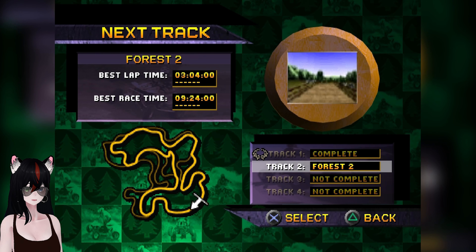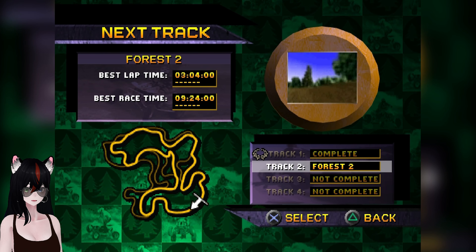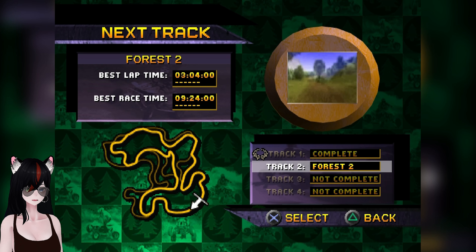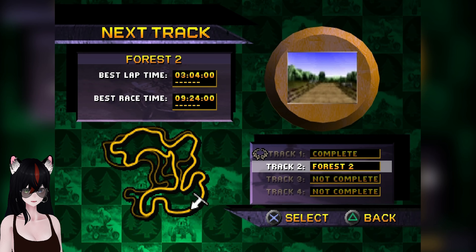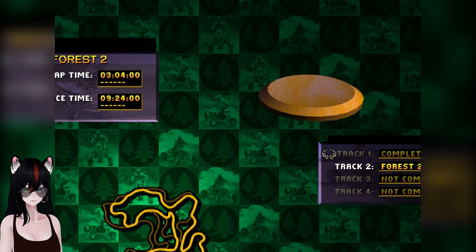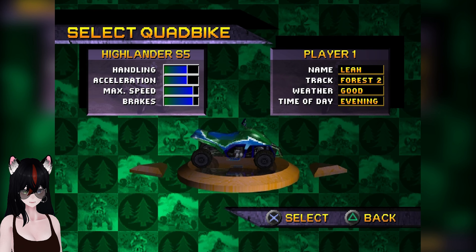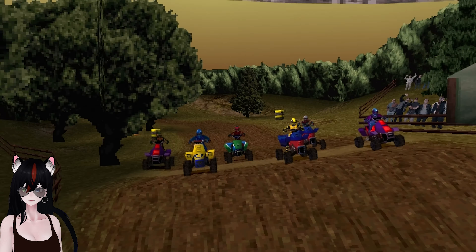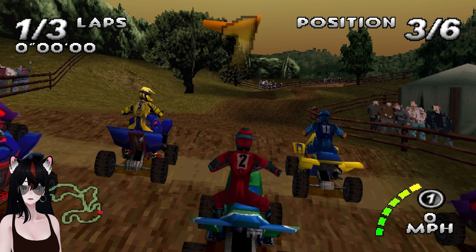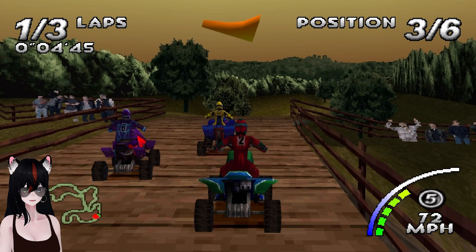Alright, Forest 2. I don't know what the difference is between this and the old Forest 2, but I guess maybe I'll find out. The best lap time is 3:04 and best race time at 9:24. I suppose I will move on to the Highlander S5. Okay, I forgot to switch the scene again — it's fine, I remembered before the race started this time. Let's see how this other ATV does.